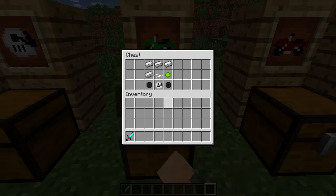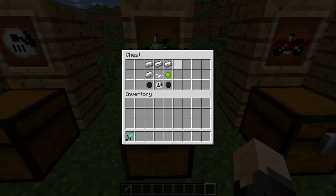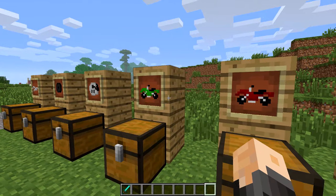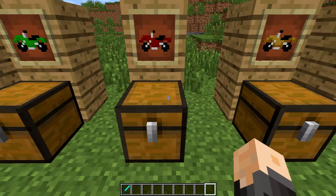We're gonna start off with the lime one. This is actually a new addition to the mod - they added the lime one and the red one, and they're pretty good additions. This one takes four more irons, one of your dirt bike frames, two wheels, the engine, and some lime dye. That's all you need to make a lime one.